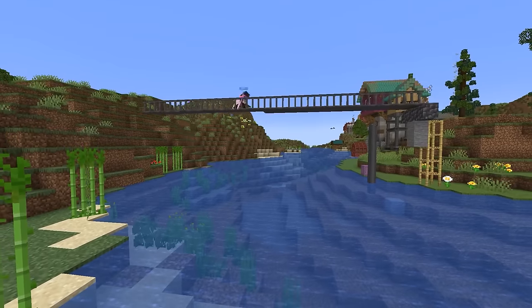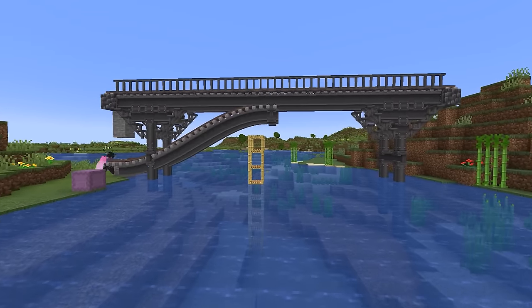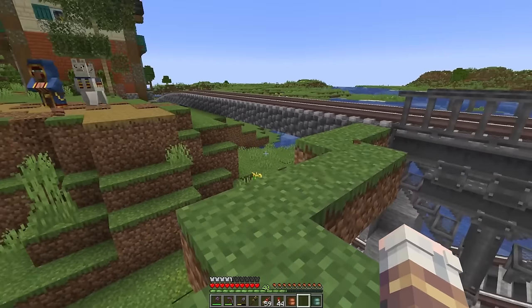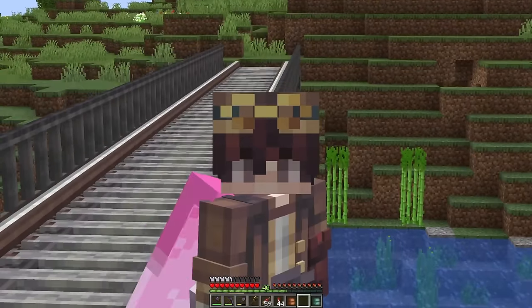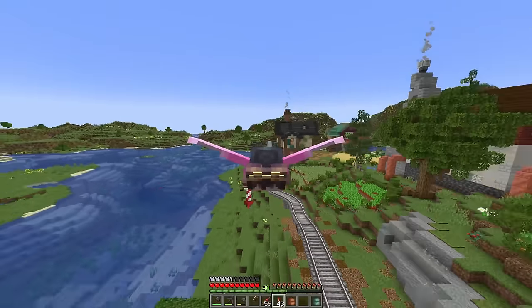I'm heading over to the end of the farming district to build up a bridge so that we can take a train off this island. The terrain is not looking great, and the bridge goes to nowhere, but I can at least leave the island. I'll make it longer, I swear — and also fix the terrain. But the chocolate factory calls.